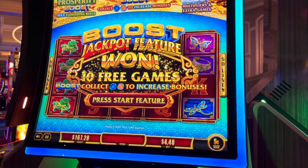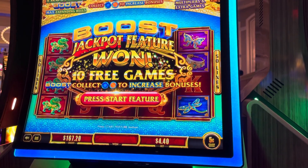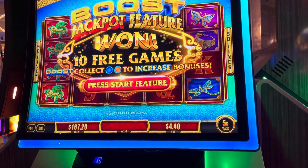All right guys, short reel here. We're at Bellagio, playing this thing, and we got the bonus — 5 cent denomination, 440 bets. Let's see how we do.